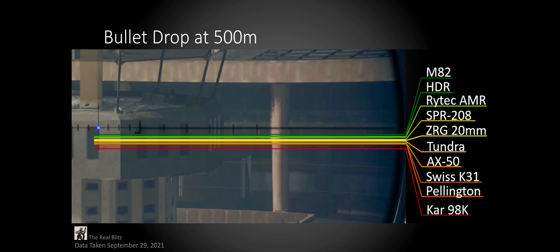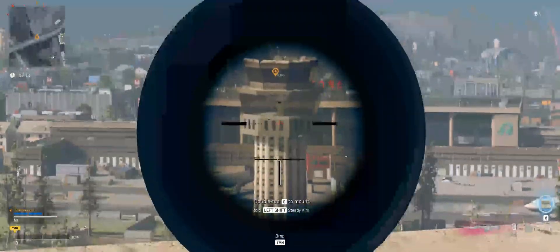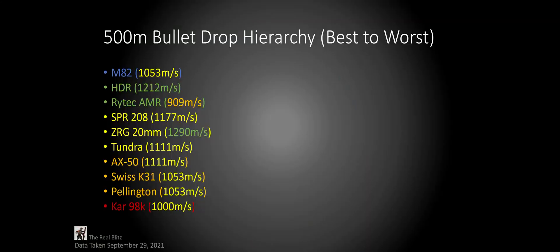The M82 and Kar98 have enough spacing to create groups of their own. The M82 is insanely good with bullet drop, and the Kar98 is really bad. It's insane how much of a difference exists between the best and worst weapon, since their bullet velocity difference is barely 53 meters per second.